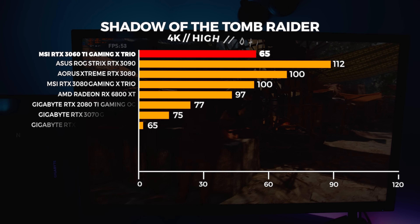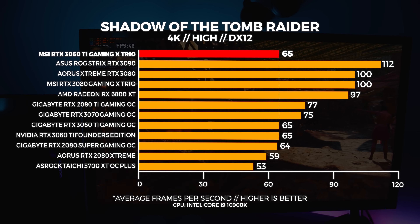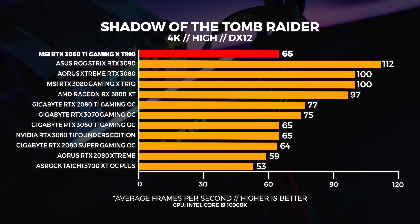At 4K we're seeing Windows being slightly faster than Linux, and the 3060 Ti's are only marginally faster than the 2080 Super. All three 3060 Ti's perform exactly the same at this resolution.